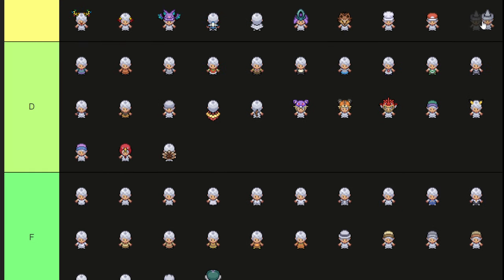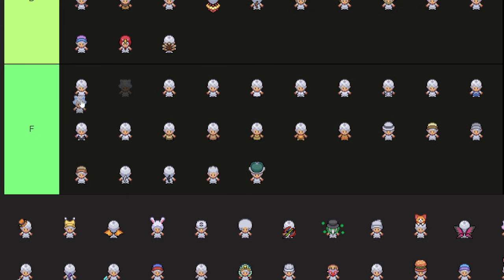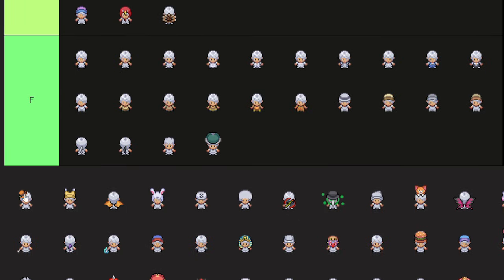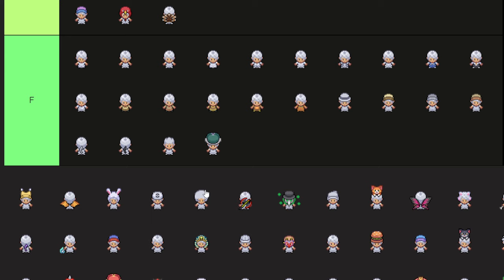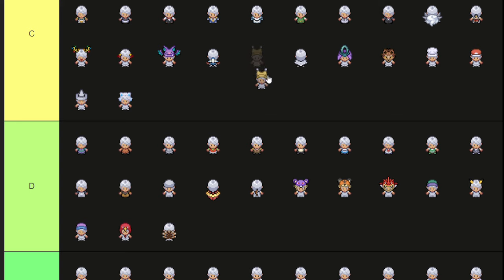The witch hat adds a C tier classic, simple vanity. Little blue gamer kitty ears — I guess C tier. People seem to really like this pumpkin little top hat — I think it's pretty cool, I'll put it in B tier. This is the clown hat, not jester hat, I believe — I'm not a fan. I'll put it in D tier. Dragon wings — the dragonite wings — these just came out absolutely fresh to the game, easy A tier.